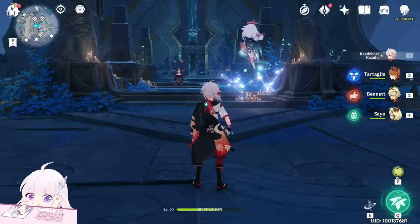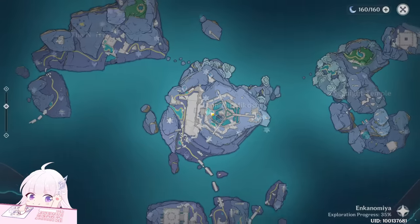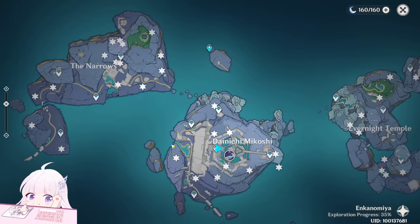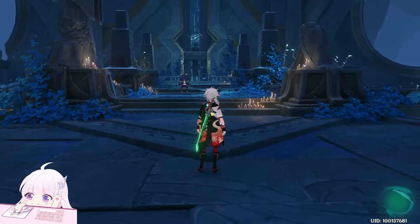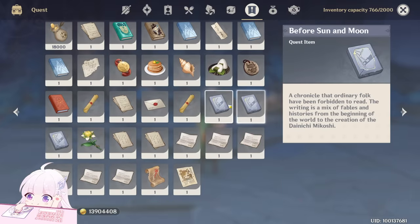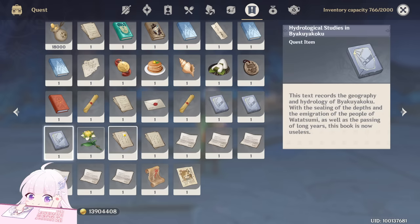Hello guys and welcome back to my channel. In this video I will show you this world quest. We can accept it here, and we have to find five books. I already found three of them — one can be bought in the shop, so only the last one remains. Those three can be obtained by completing world quests, and I'll put the links in the pinned comment since I already made guides for those.